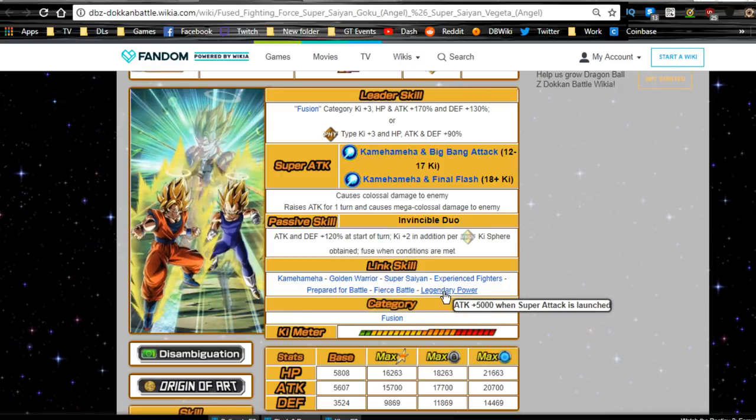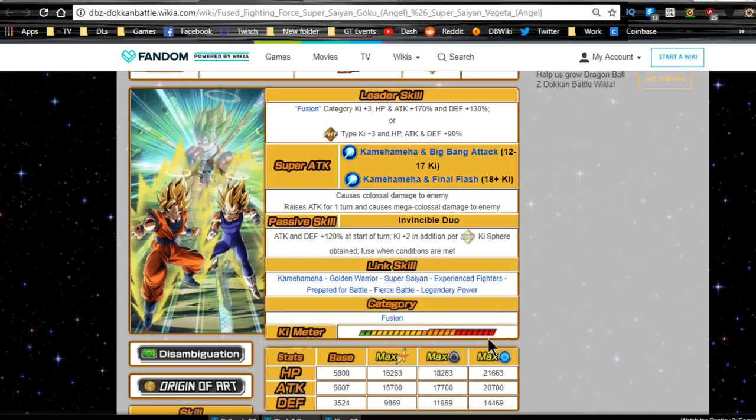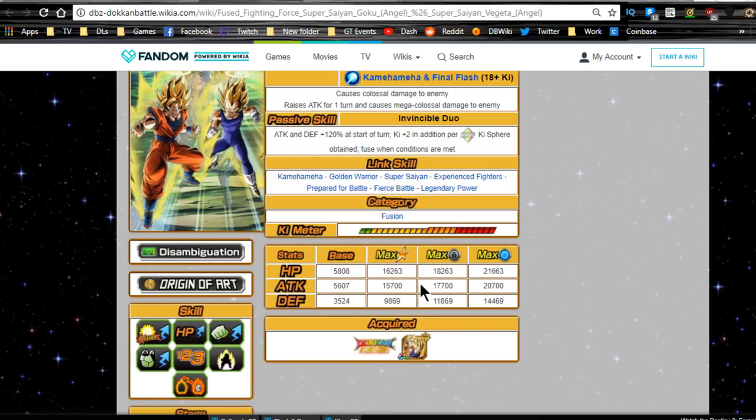They now get the Legendary Power Link Skill, which is alright. They are unfortunately only a part of one category at this time, which is the Fusions category, but it's going to be a very powerful category. Max stats are going to be HP of 16,263, Attack of 15,700, and Defense of 9,869.